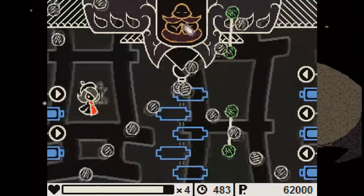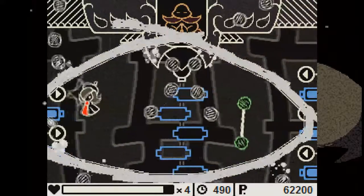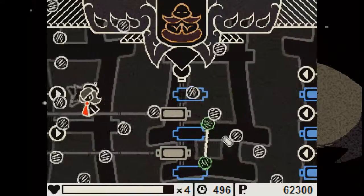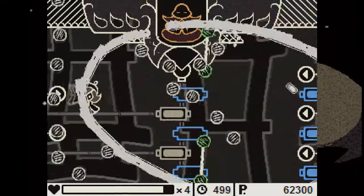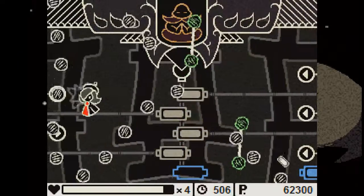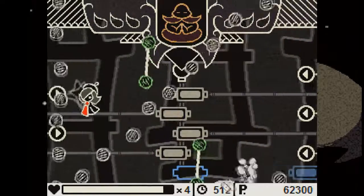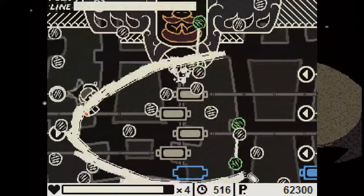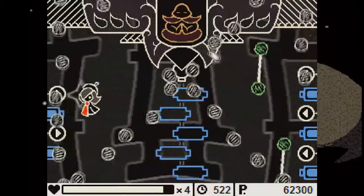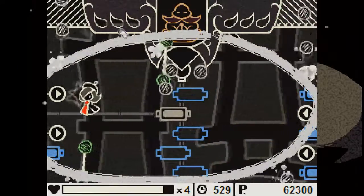There we go. Silly Buddha — tricks are for kids. I find the bottom right to be the hardest to get, because the bullets spawn right where the plug is, almost, which just makes it harder. Another round of this. So each consecutive round there's more and more lines of bullets.